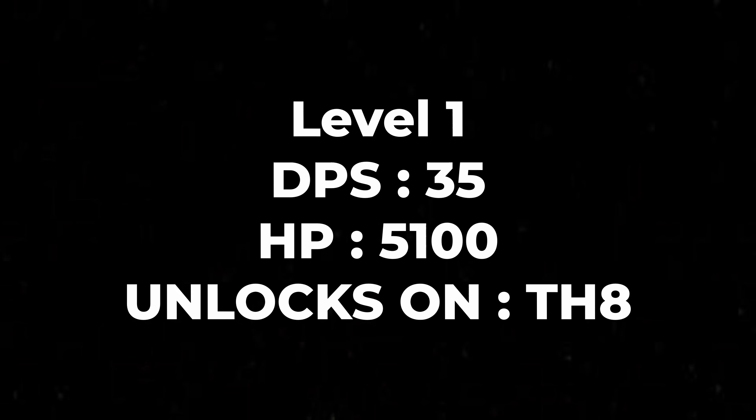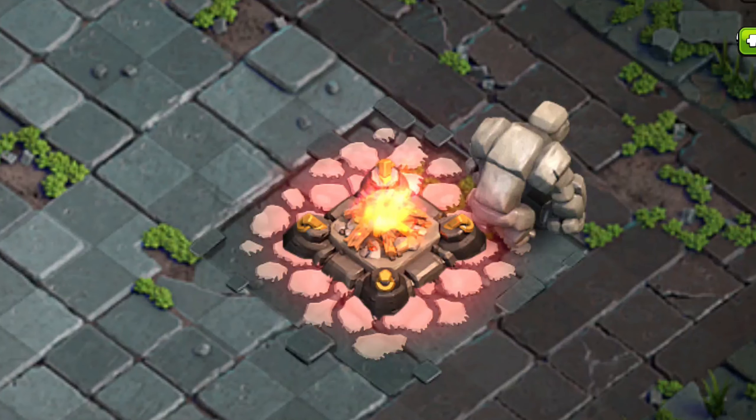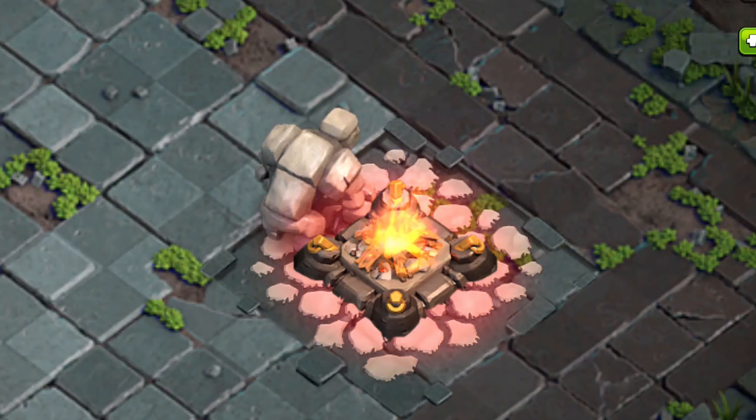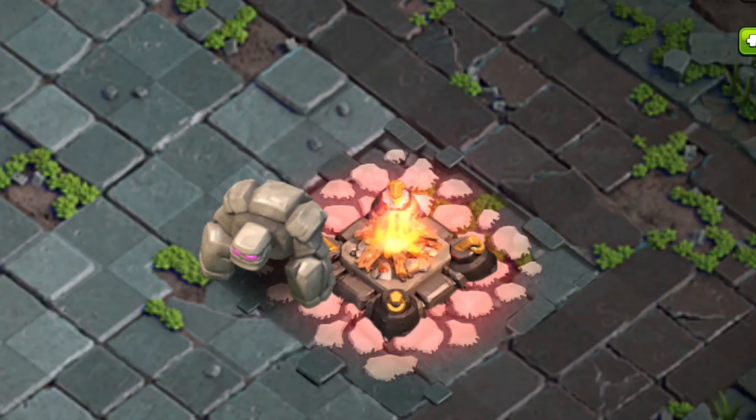Let's start with the level one golem. These are the stats for the level one golem and here is how it looks. Moving on to the level two golem — here are the stats and this is what a level two golem looks like. It is exactly the same as the level one golem.